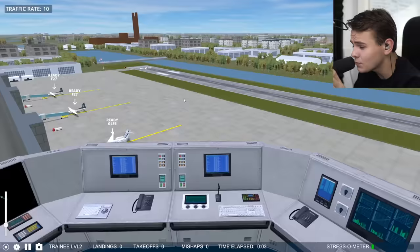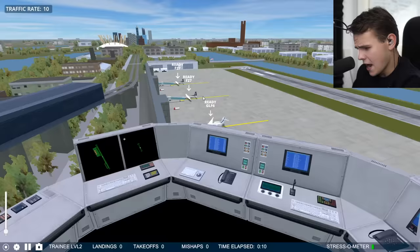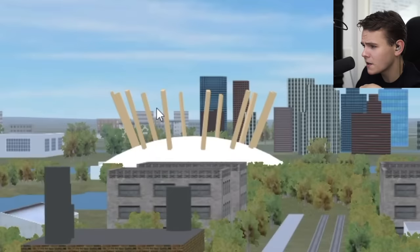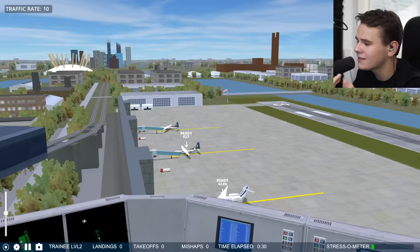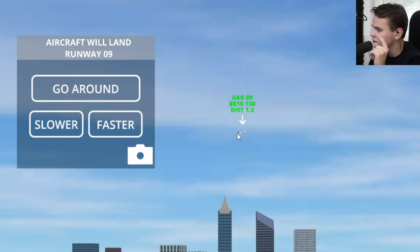Welcome to London City. This is what it looks like from the air traffic control tower. The graphics are interesting - the O2 arena looks like a cheesecake with chopsticks in it. On the ground we already have a few planes ready for departure clearance, so we have to assign the departure runway.